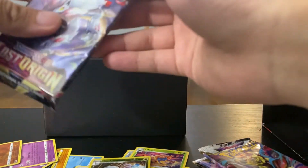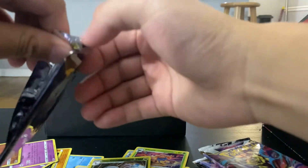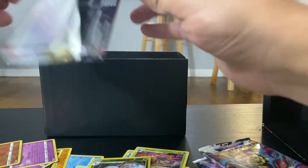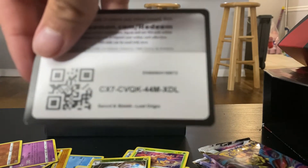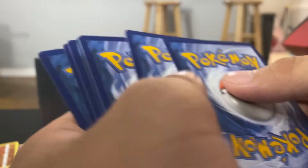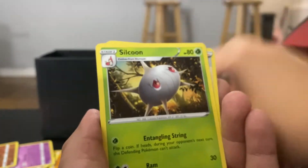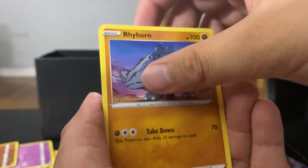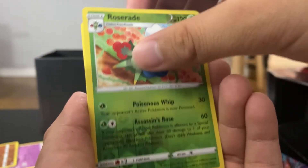Are we just doing it by amount of hits, or by value — what's going on here? We'll just go overall; there's gonna be a general winner. Someone's gonna get a freaking Alt Art, I swear. Calling it — that one's me. Pack four: Energy, Electric, Swanna, Gloom, Pikachu, Jynx, Wynaut, Oddish, Luvdisc, Eelektross, reverse, Greedent — non-holo. Alright, that was half the packs.